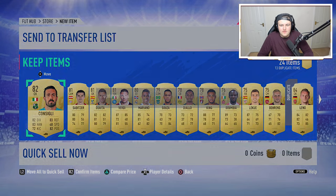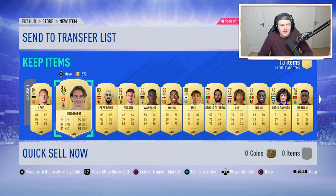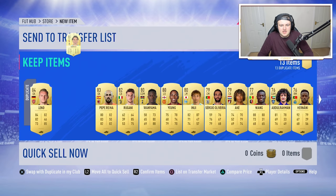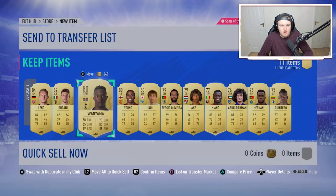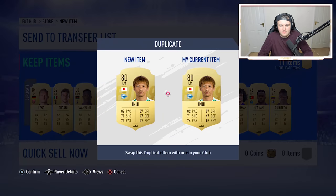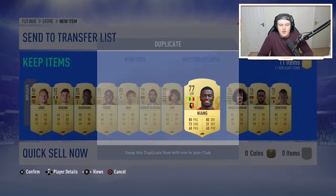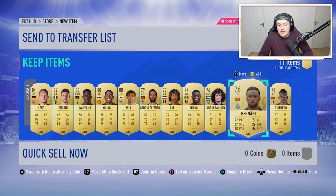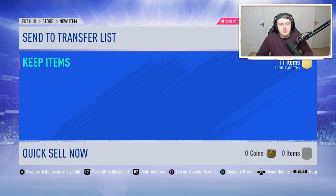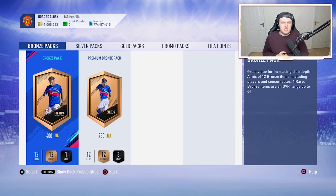It kind of seems unfair to complain about a free 100k pack that you got from objectives, but it is what it is. We got a few 84s and 83s. It'd probably be smarter to swap all of these items and just discard the tradable one so we get the maximum amount of coins. Not too bad - at least we got a few boards. Thank you to EA for the free 100k pack. Keep doing objective things like this please - if we get a 100k pack every time we complete all objectives I will be so much more motivated to complete them. Enjoy this pack opening and let me know down below what you got in your 100k pack.